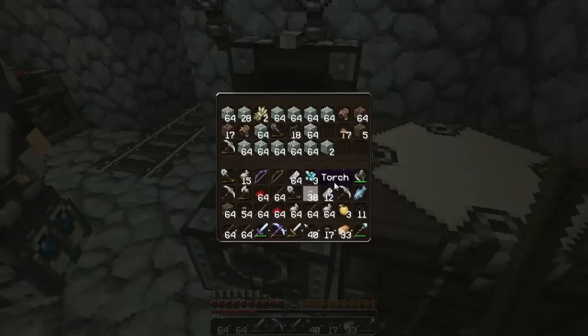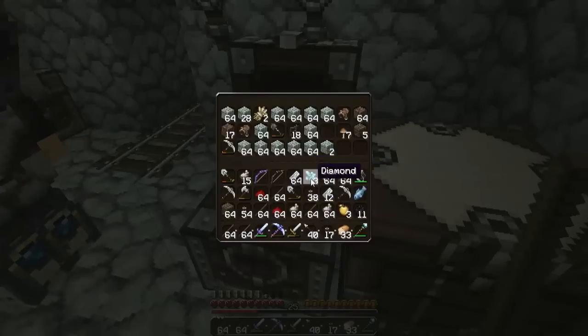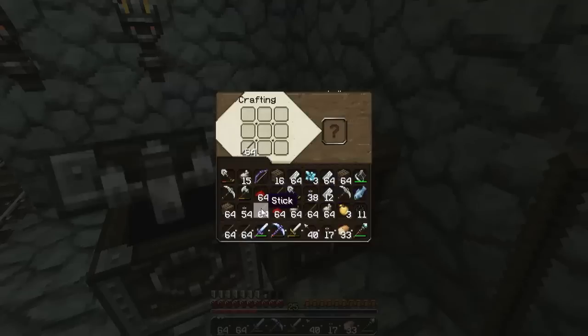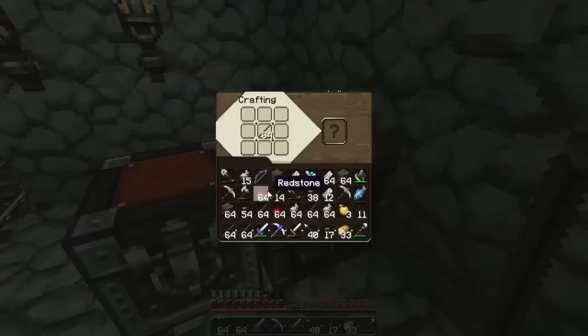What can I get rid of? Oh, I've got an enchanted bow! You must have picked it up from a skeleton. So how do I make the rail? Iron down the sides, one stick in the middle. Oh my god, they really stacked up in there. It's good as well, because I get XP for it. That's awesome.